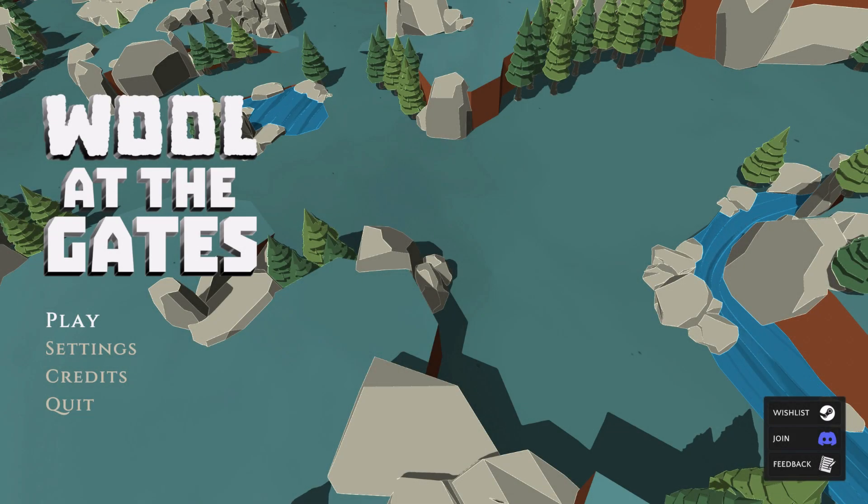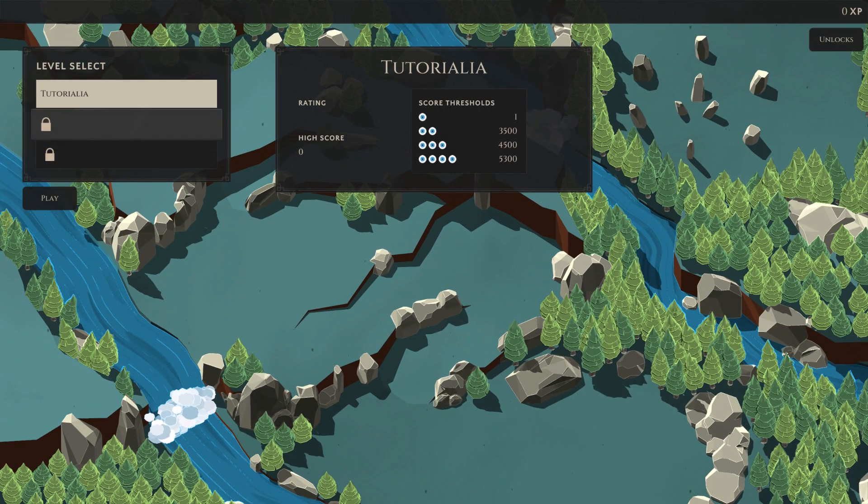Hello folks and welcome to another demo here from Steam's Next Fest. It has ended at this point but I still have some games that I want to take a look at, and this one is called Wool at the Gates. From my understanding it's a tower defense game. I kind of dig the art style of this. I don't know about the highlighted areas — I'd rather them be darker — but I can get behind it. So let's go ahead and play and see what we have.